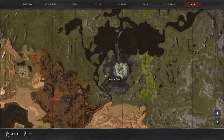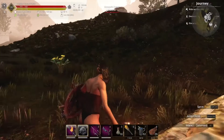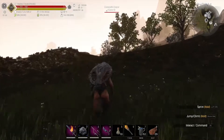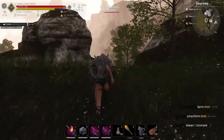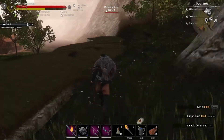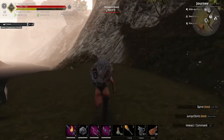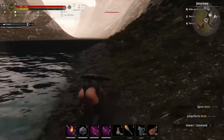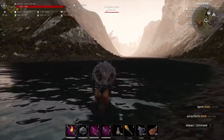Itt a vulkán mellett ott írja is, hogy Obsidian Mine. Míg odaérünk, elmondom, hogy a sima Exiles pályán a vulkán mélyén található maga az Obsidian kemence, ahol ki lehetett gyártani az Obsidian-t, igen erős védelem alatt. Én is az előző sorozatban megmutattam, hogy hol van, de nem tudtam őket legyőzni. Bizony, itt sokkal egyszerűbb helyen van, sokkal könnyebben megközelíthető, illetve megszerezhető maga az Obsidian – könnyebben, mint a Star Metal.